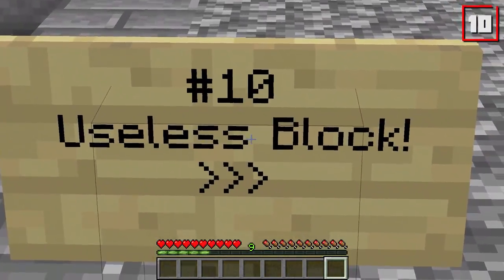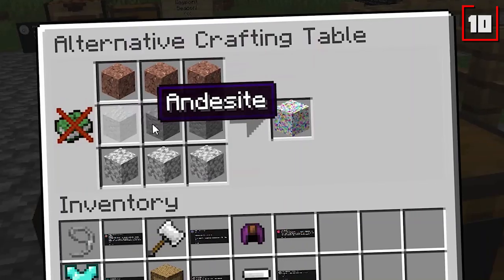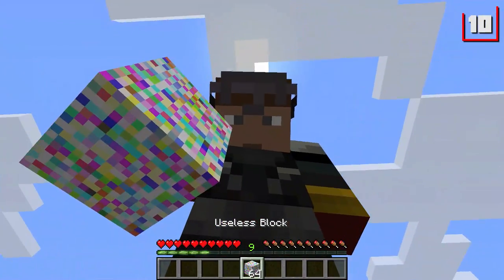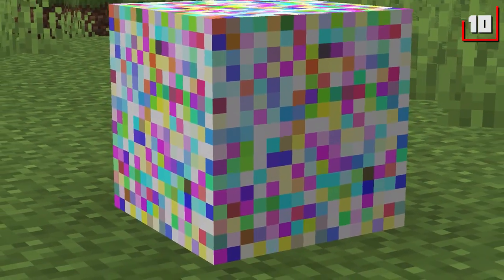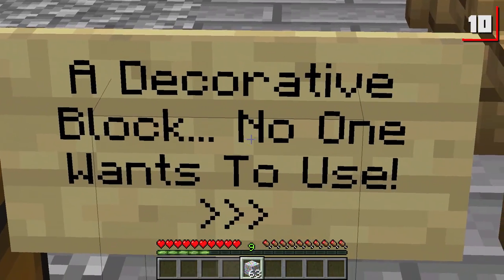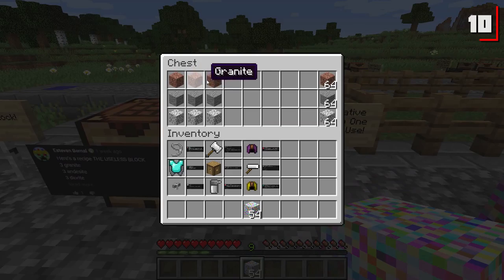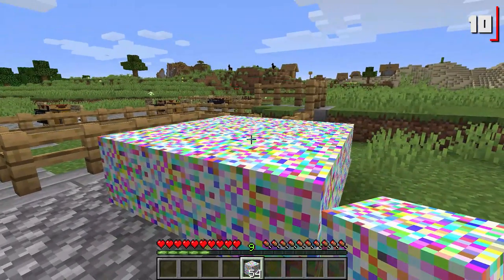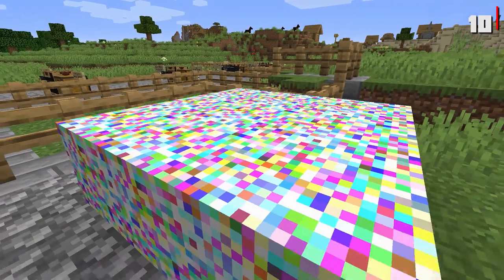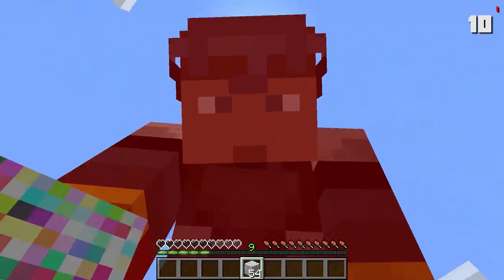Number ten: a Useless Block, suggested by Esteban Bernal. Three granite, three andesite, three diorite to make the most useless block I've ever seen — and it gave us 64 of them! It's hideous. Looks like someone threw up tie-dye all over it. Apparently it's a decorative block that no one wants to use, but it actually has uses: get rid of your granite, andesite, and diorite; makes a great disco dance floor; secretly covers all those blocks; and when you stand on it, you get wither effect. So this useless block is far from useless.